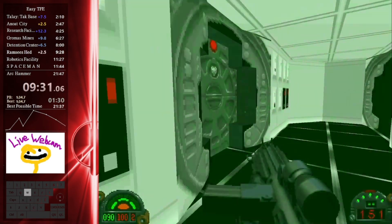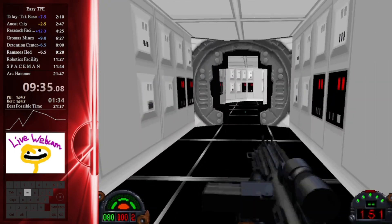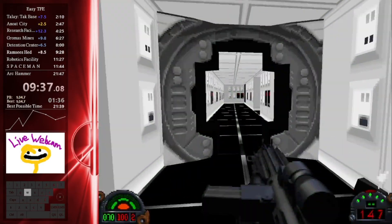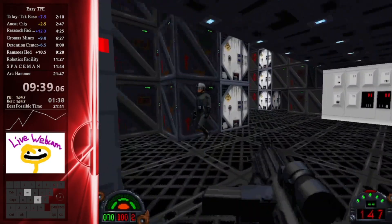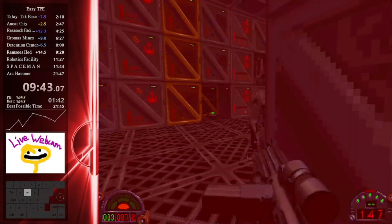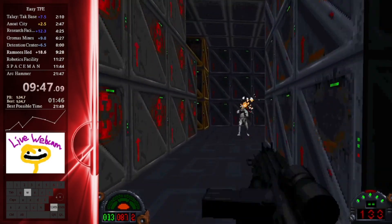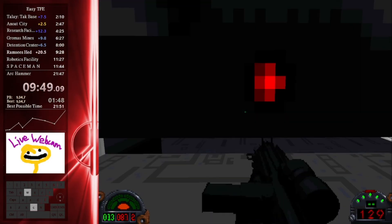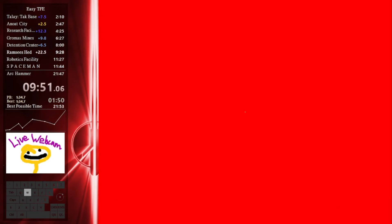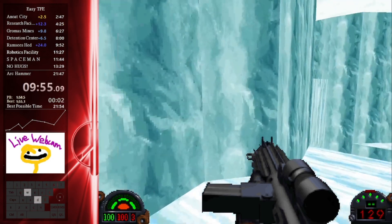Something really important and scary for the run itself is in the bottom left corner — the green number, a red number, and the number two also in red. That number two is actually going to be the number of lives I have. I have about four lives every single mission. If I lose all four, I have to restart a mission, which is why the estimate is set at about 24 minutes.